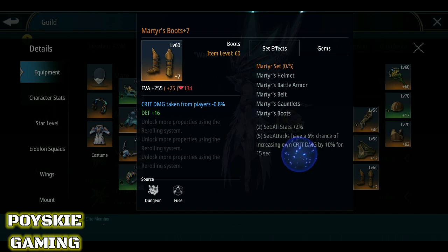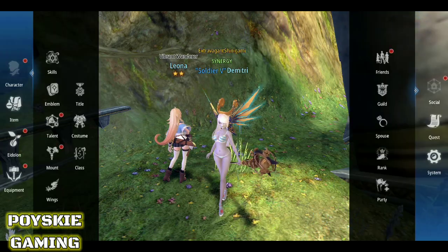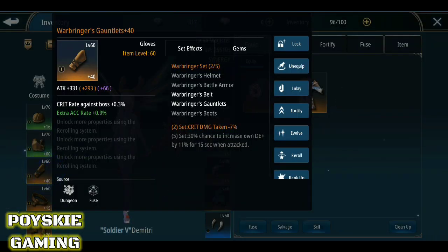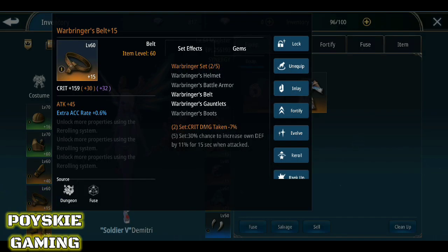Kung Warbringer ka naman — defense type. Kung healer build, mas prefer kung naka-Warbringer para kumunat — syempre mataas yung kahit papaano, mataas yung evasion ng elementalist, so kailangan yung crit damage mabawasan kasi masakit yung crit damage. Meron din siyang set effect — pag nabuo mo yung Warbringer, may 30% chance to increase own defense 11% for 15 seconds. Malaking bagay yung 11% yan.